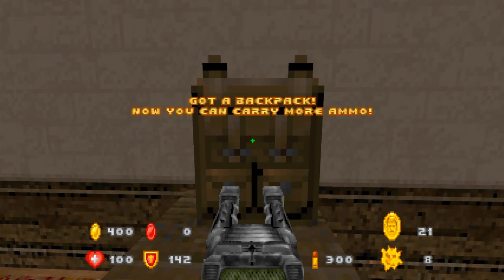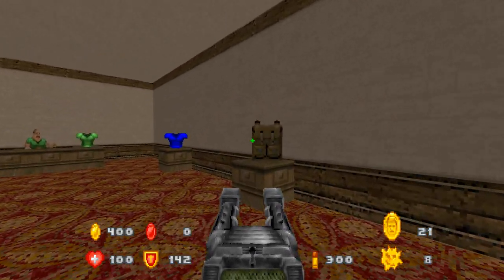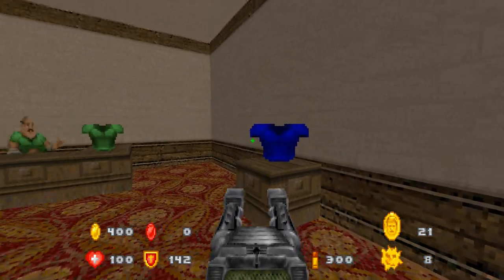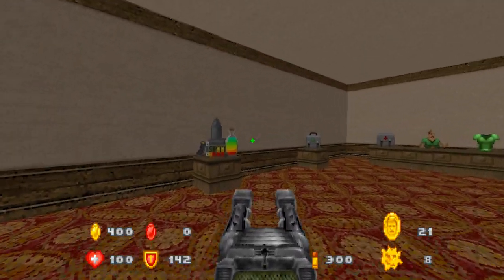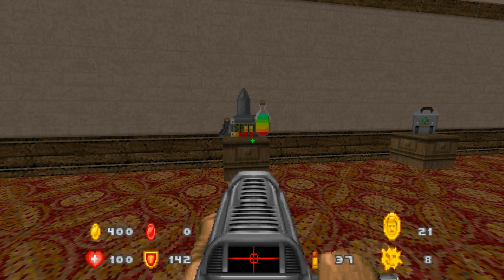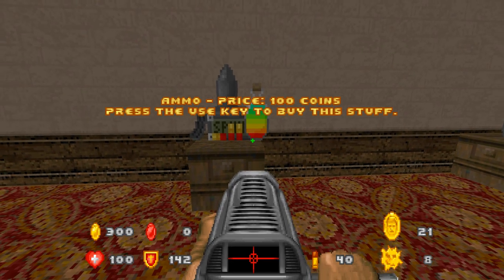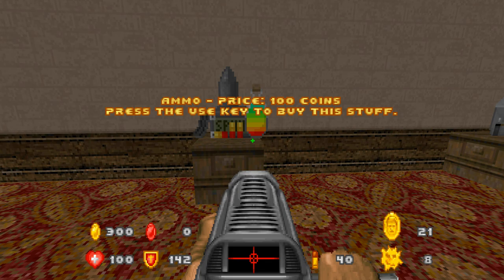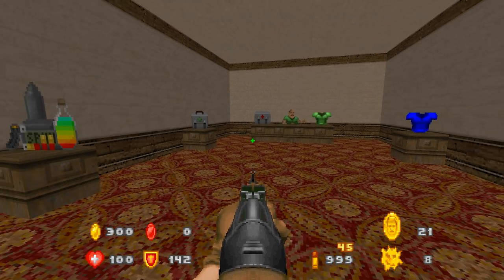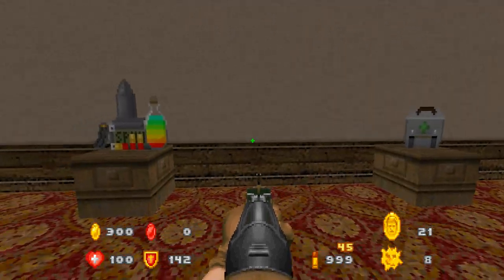I'm gonna save my coins for right now, because I may need to purchase another mega armor pretty soon. Although I will buy — let's see, I got 37 in this — I will buy more of this rainbow stuff. Okay, so I got 40 — I think that's the max you can carry, although I could be wrong. I'm gonna save my coins though. I spent, what, 500 coins already? So thank you, mister, for these wonderful items. Now we're ready to go.